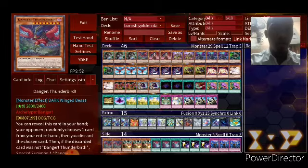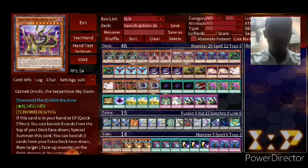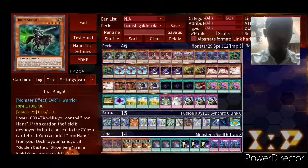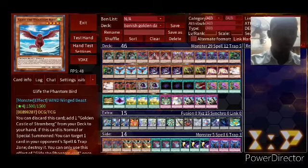I run three Danger Bigfoot, one Danger Thunderbird, and Hex-Sealed Fusion — I run two of those. I run two Gizmek Orochi, three Dimension Shifter — this card is so powerful in the meta right now. I run two Iron Knight, and one of the best cards in the deck: Glyph the Phantom Bird. I totally butchered that name, but this is the card that searches Golden Castle.